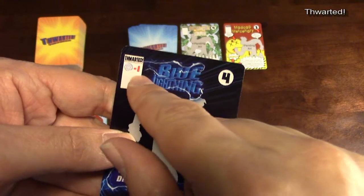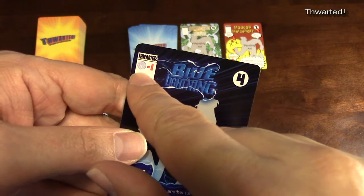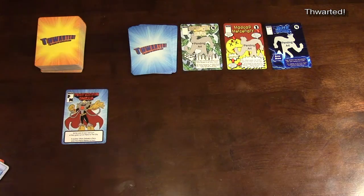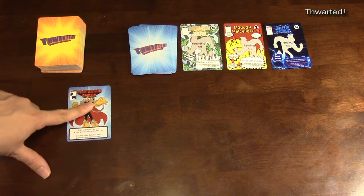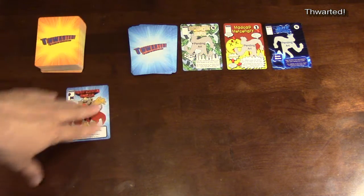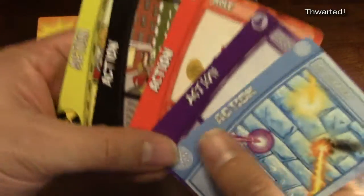So Blue Lightning's times two means he is super affected by that special type. If you use any of the blue cards, those count as double against him. On the first turn, the first player takes the patrol marker — that denotes where the round is and when superheroes start doing their special things.